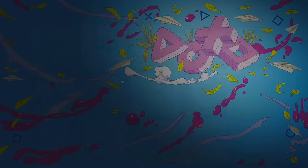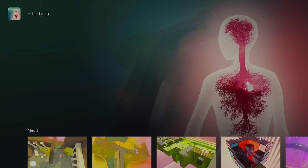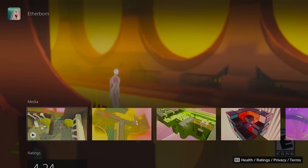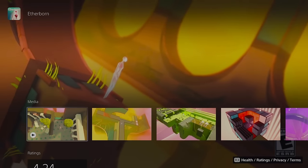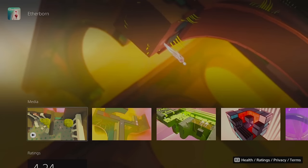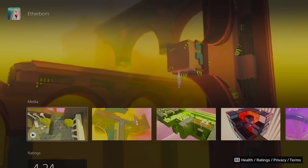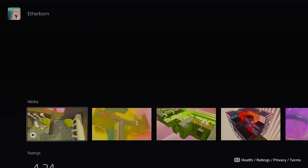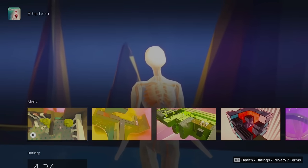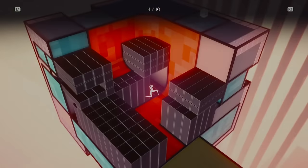Here's a pretty different one — Etherborn. It's a puzzle game that's really chill and relaxed but definitely a mind-twister, because you're kind of walking in a rotated world. The trailer does a good job of giving you an idea of the perspective-based gameplay. For only a few dollars, I'd say it's definitely worth checking out for fans of puzzle games.